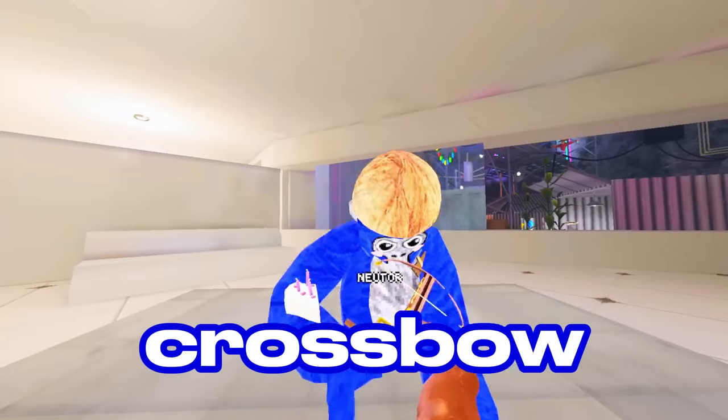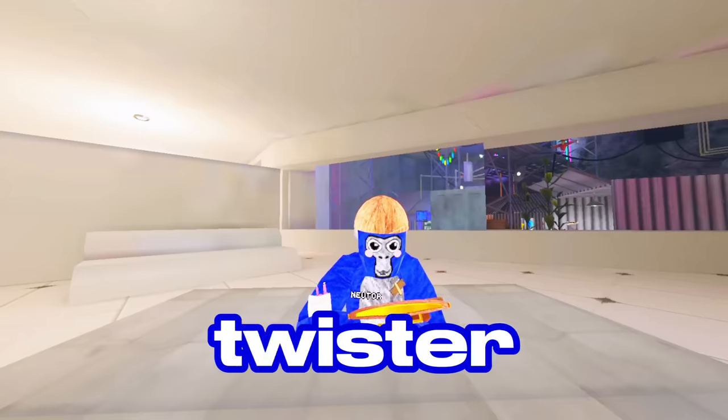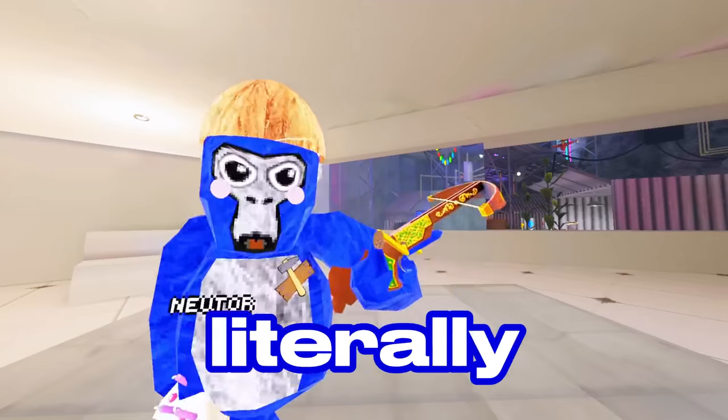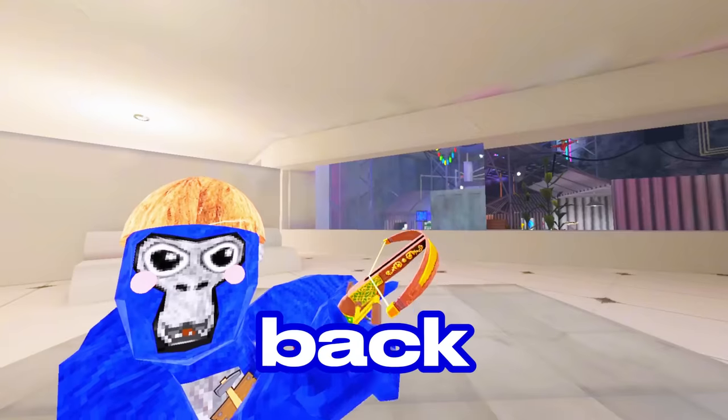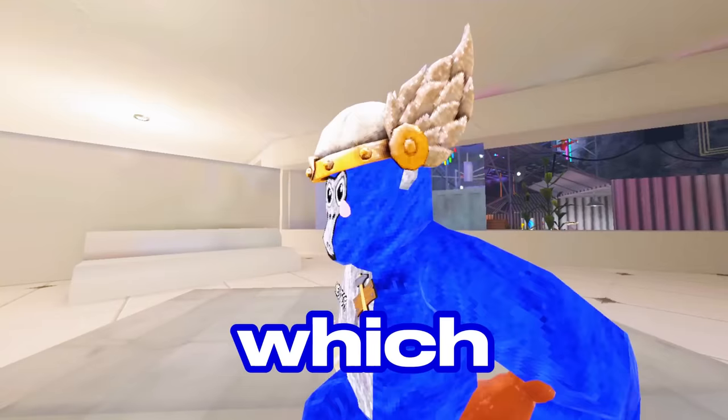First off is this medieval-looking crossbow from your chest — you have to pull it back using the twister things and it comes with an arrow. You literally just twist it, it pulls back, and then you shoot the dart. That is actually sick.